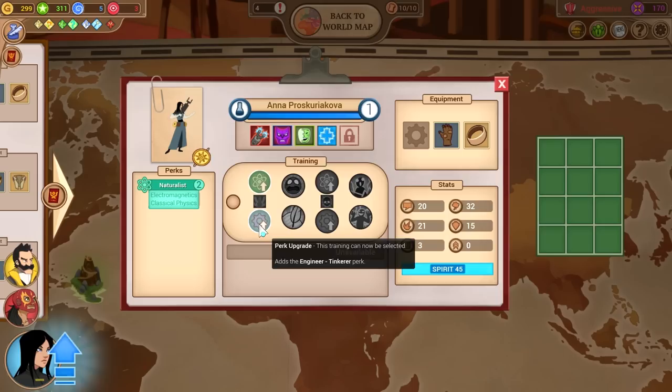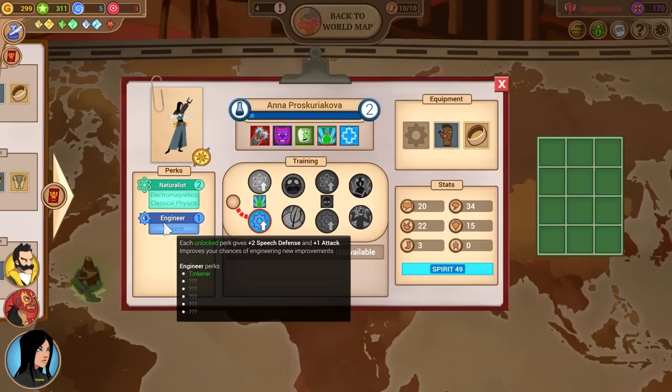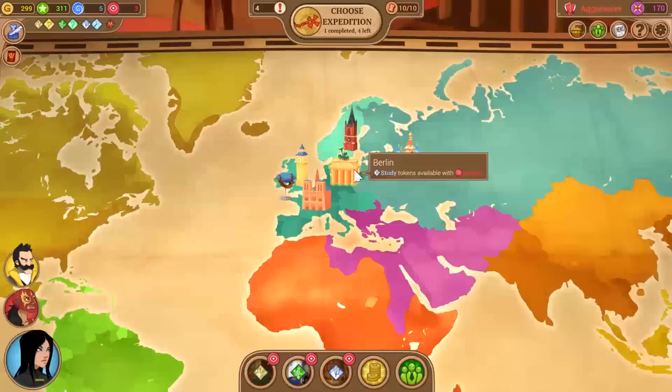Anna Proskyriakova has Naturalist — she can learn chemistry, or go with engineering. Let's give her a couple of engineering skills because I've made a lot of engineering checks in other playthroughs and it's always nice to have someone who can handle them. It's a little odd to me that she built a Tesla coil without any engineering expertise — seems like it would require at least a book or something.